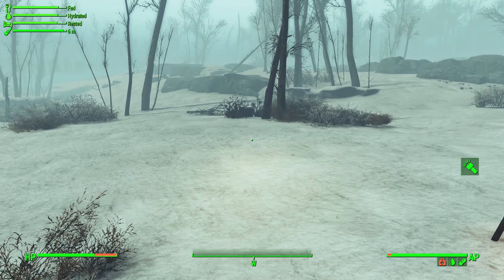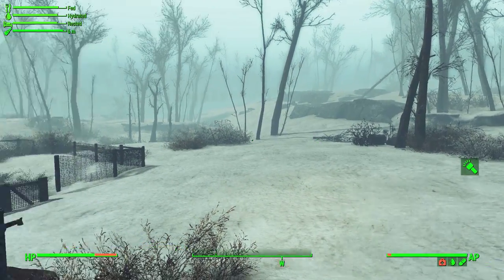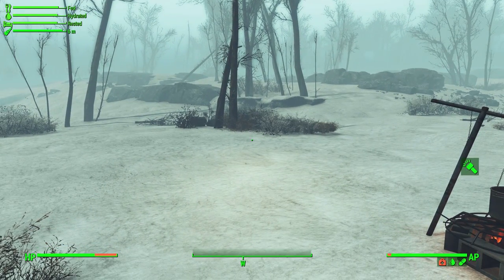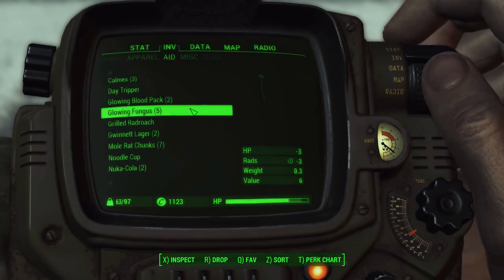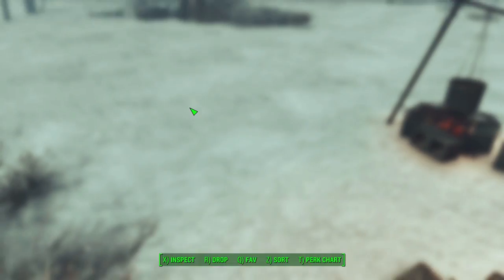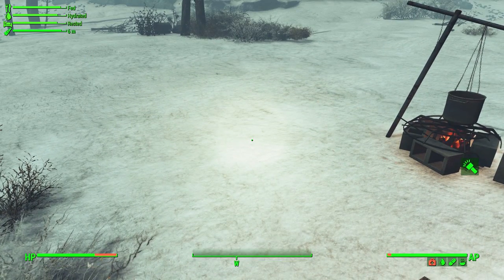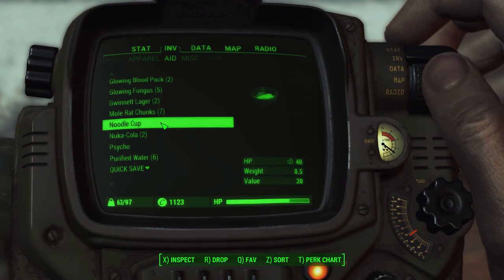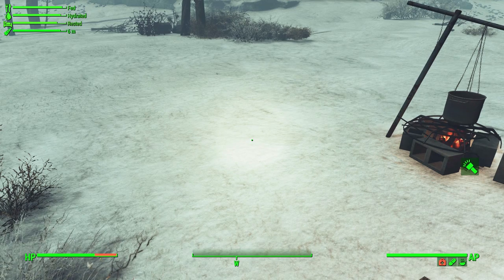Now you know exactly how long you have to do whatever you need while caffeinated — whether that's getting home or fighting off some baddies. If we eat some food — the food bar is currently only down slightly — let's try some grilled radroach. You can see the bar went up, but not a whole lot. Let's get something more substantial — a noodle cup, which will also change the hydration status.